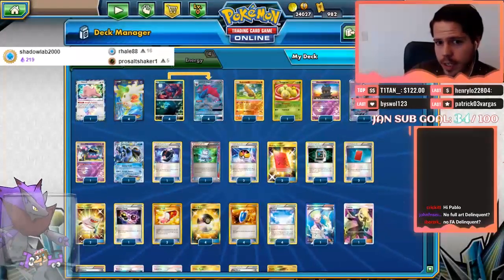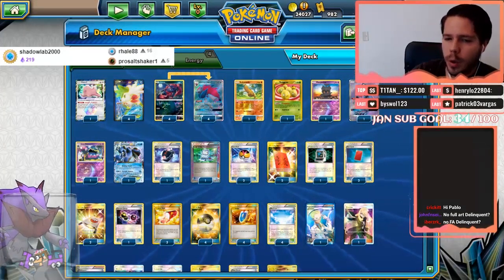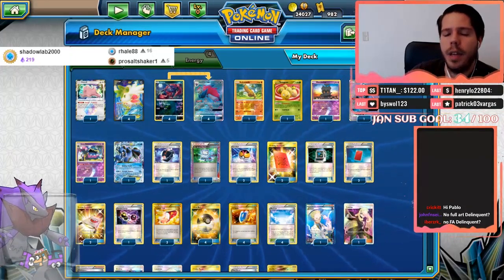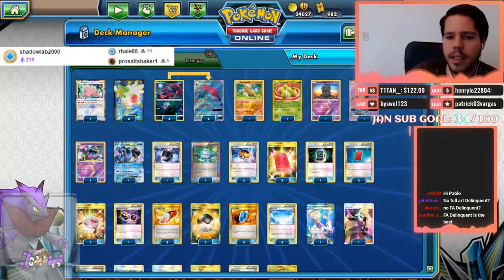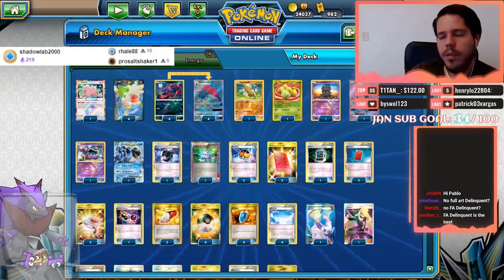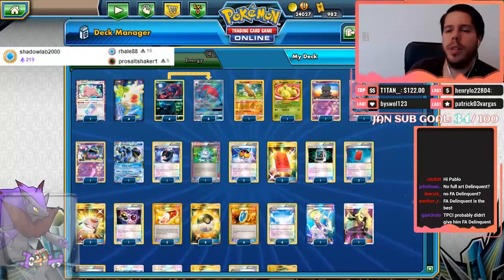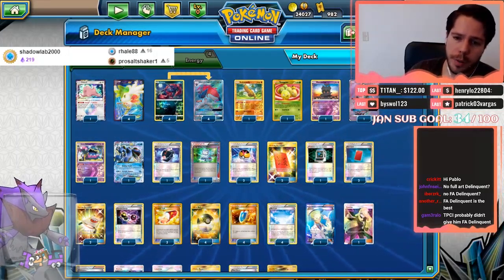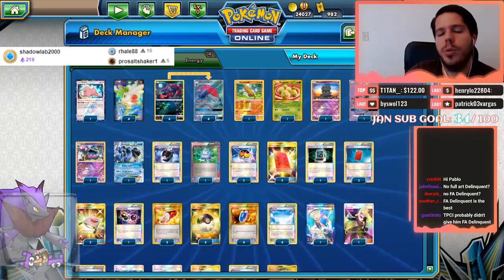From my testing I haven't been able to consistently pull off the combo on turn one. I've been able to pull it off on turn two and take a big knockout with Zoroark. If you pull it off on turn two especially going first, it's very detrimental and very hard for opponents to recover from. So if you don't get it on turn one, it's fine — getting it on turn two is still pretty good.